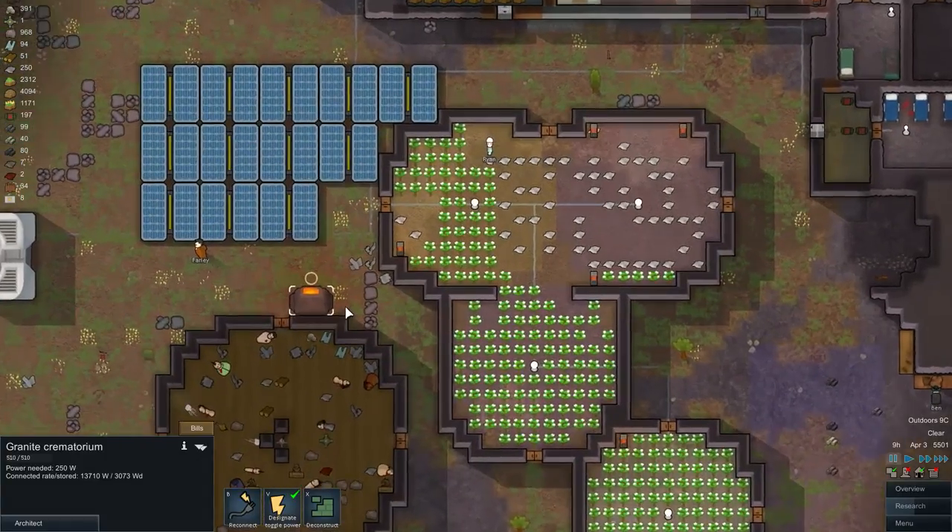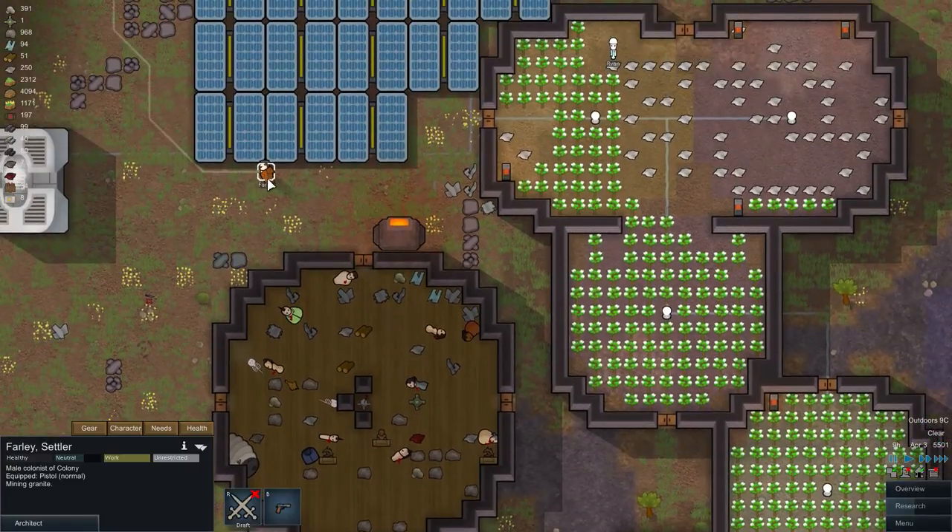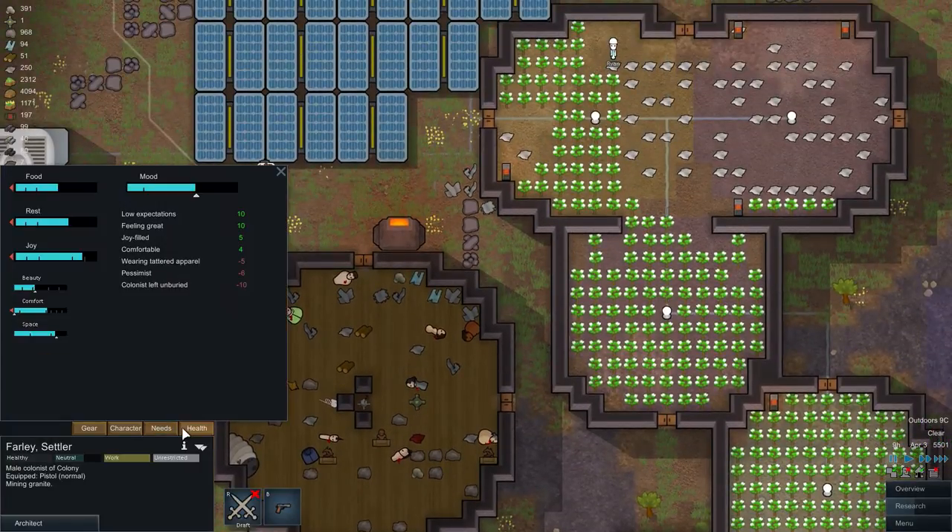Let's start with crematorium, because as you can see we have plenty of dead bodies here. We also lost some colonists recently — when you click on your people you'll see 'colonists left unburied.' Until you bury the colonists, this penalty will be permanently on.